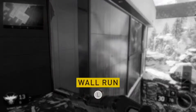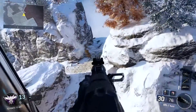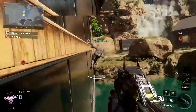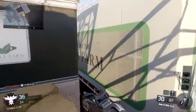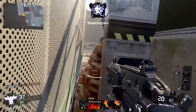Wall runs are easily initiated by pressing your left thumb stick towards a wall while in the air. To continue your wall run, just keep your thumb stick moving forward in the direction you are running. While wall running you can hip and ADS fire and even use equipment. You can chain wall runs together, and even reverse direction and head back the way you came by turning into the wall and pressing jump to thrust back onto it.